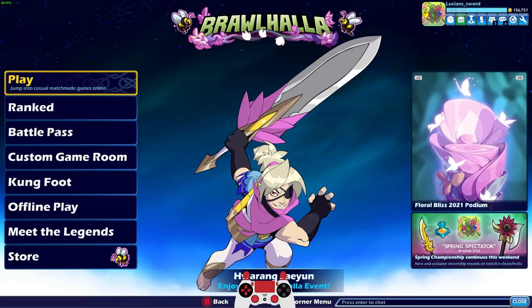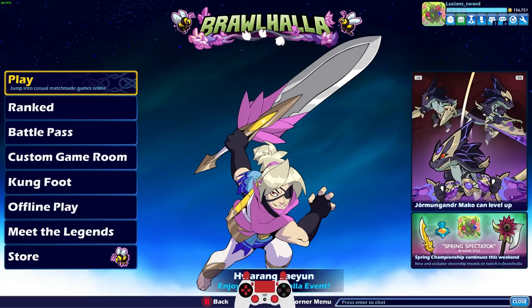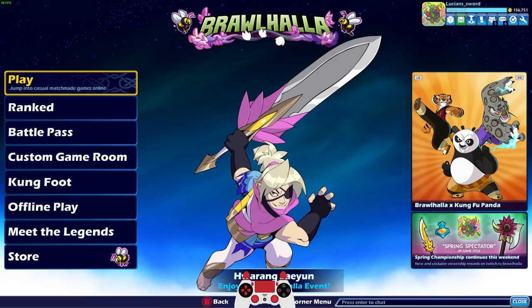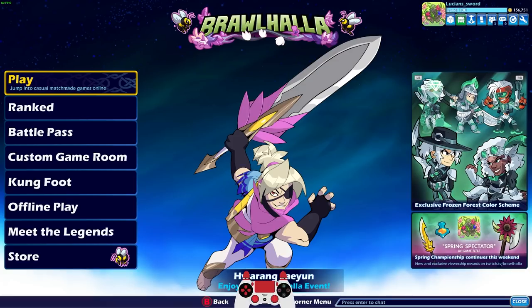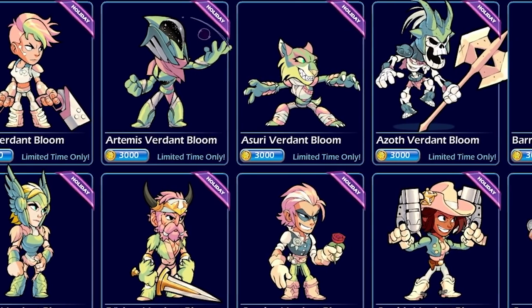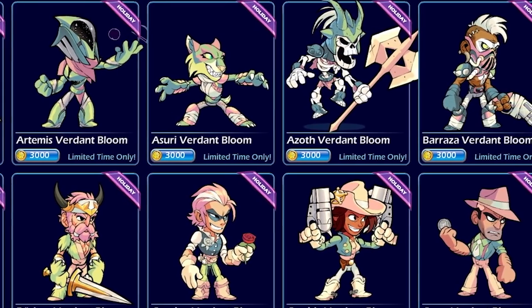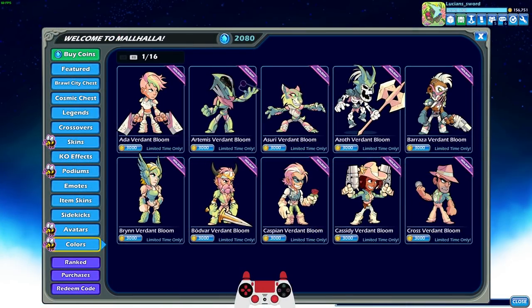How's it going everyone? LucianSword here playing some more Brawlhalla for you guys today as always, and it is a very special day today for two reasons. First, it is the start of the new seasonal event for Brawlhalla, Bloomhalla. Another seasonal event in addition to all the other seasonal events that we already have. And as you can see, a brand new color scheme added to the game for every legend — Verdant Bloom. The other reason today is special is because it's actually my birthday today.